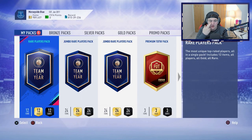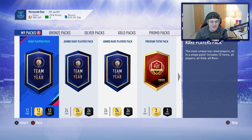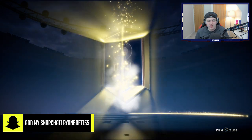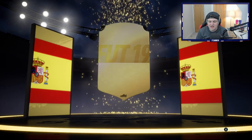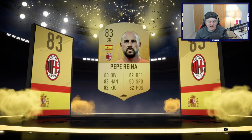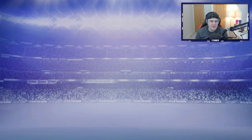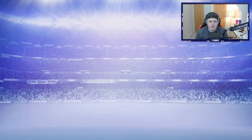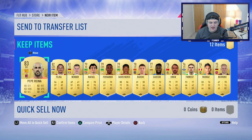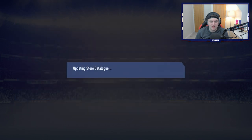We'll go ahead and store those. Can we get another walkout in the other 50K pack? No, we cannot, sadly. It's going to be a non-walkout — a board though. It's going to be Spanish goalkeeper Reina. 83s are okay, they just don't help that much for SBCs anymore. Given the new criteria for SBCs, you want 84s, 85s. So kind of disappointing, but we'll store that.